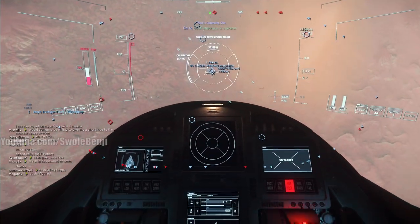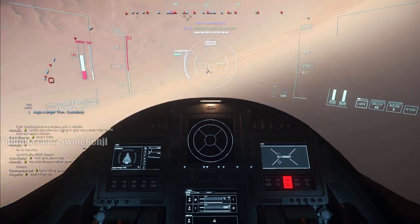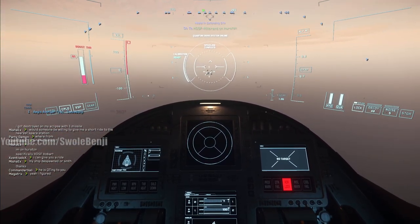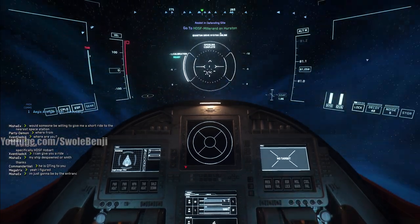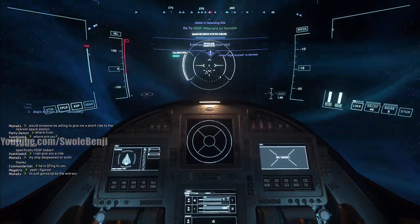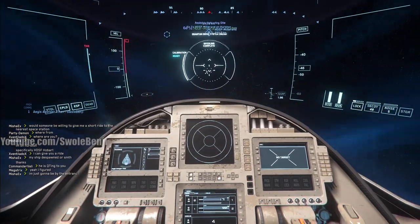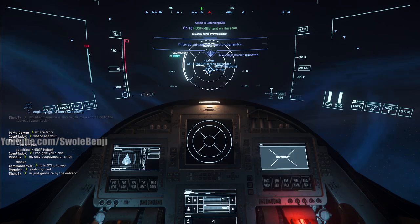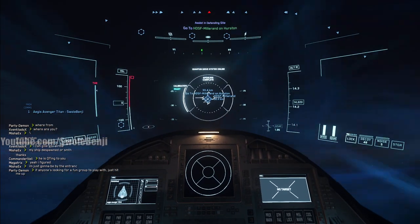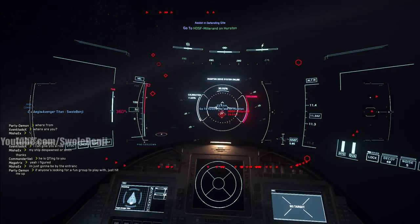Those dogfight space bounty missions where you fight other spaceships - you can't warp directly to them like you can with these bunkers. You have to warp near them, cancel your warp when you think you're over the target, then fly two to three hundred kilometers to the battle. The reward is only like 4,000 when starting out, going up to maybe 20 or 40k later. But you need better ships. I'd rather do bunker missions - I'm way more confident in ground combat.